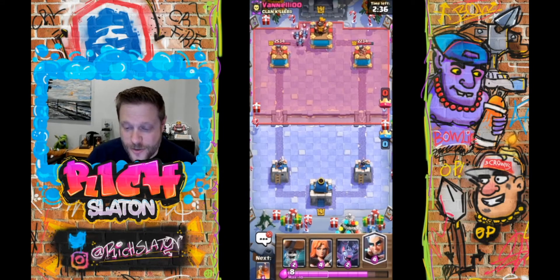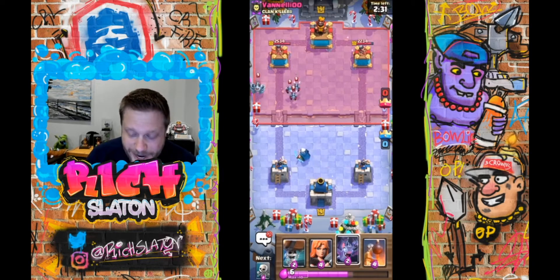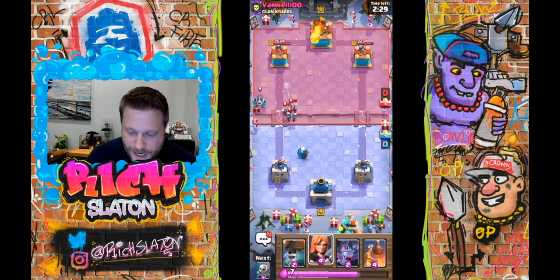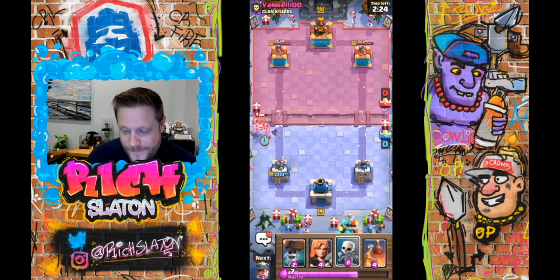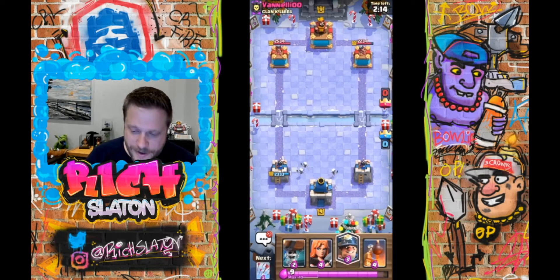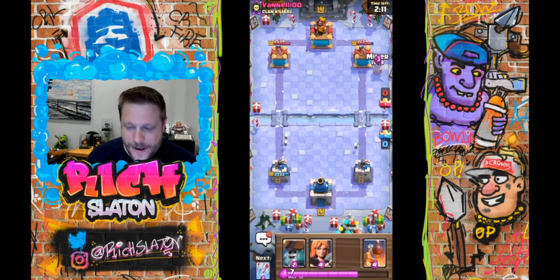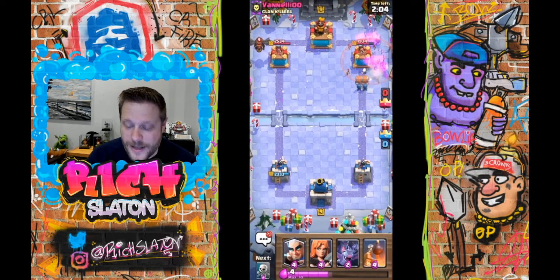2.9 is also a pretty solid counter to this deck, but 2.9 isn't very popular right now, partially because of Arrows — though the Arrows don't quite do enough to stop 2.9. The Magic Archer, Bomb Tower, and Valk all seem like you'd be good against Graveyard, but you don't have great ways to take off the tanks. It's not even so much about the defense, it's about the offense. That's the really hard part.